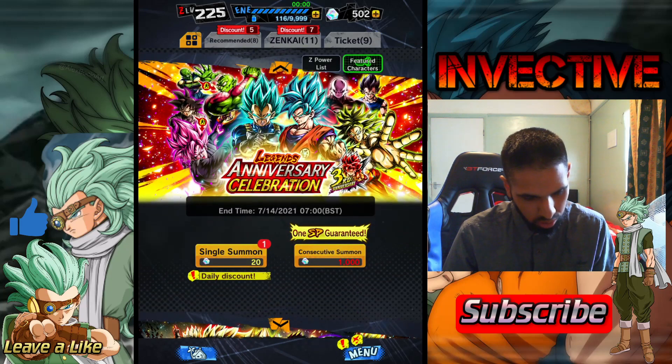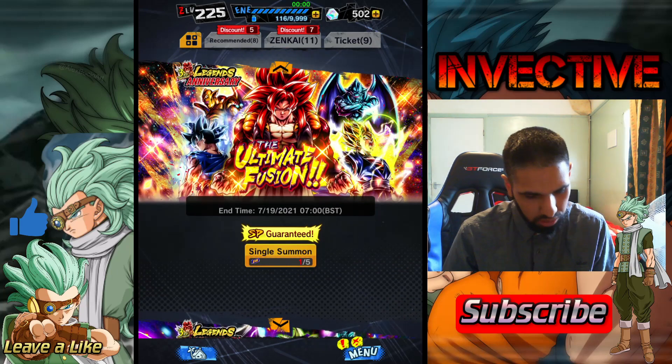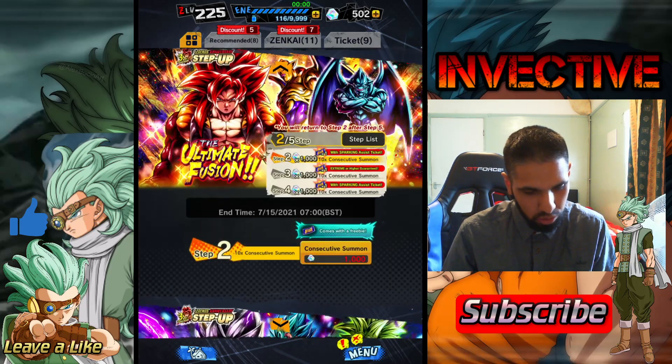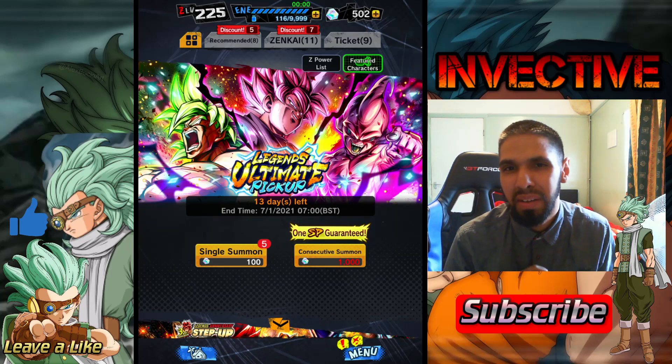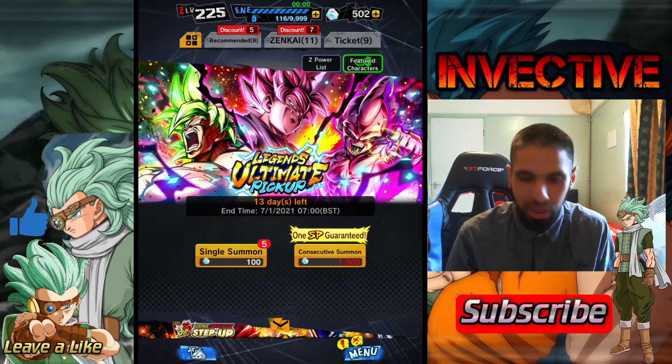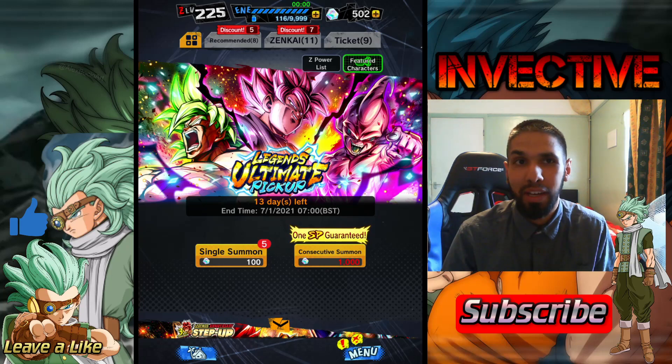Still got plenty more summons to do. They've got this Legends Anniversary Celebration banner here — interesting. Light of Justice, Ultimate Fusion, still handing out plenty of tickets, and the Legends Ultimate Pickup. I might do a few summons on this because I don't have Kid Boo and I really want Kid Boo.